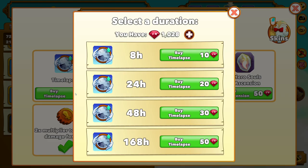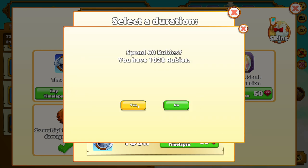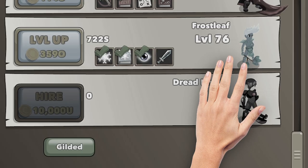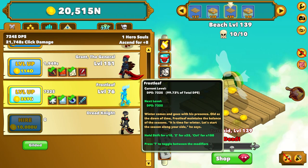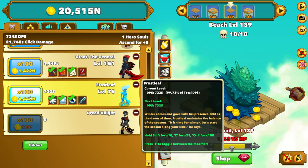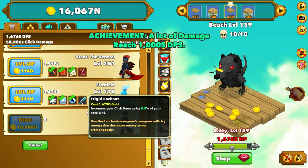So I'll use a time lapse to pretend we just actually waited. 160? One full week? Absolutely. Give me that money — I gain 20,507 nonillion gold. And that's still not enough for the Dreadknight. So we could probably level him up 100 times — yeah, we can get a full 100 out of Frostleaf. That's probably going to be a pretty big boost to damage. And look, he gets 4 times damage at level 200.